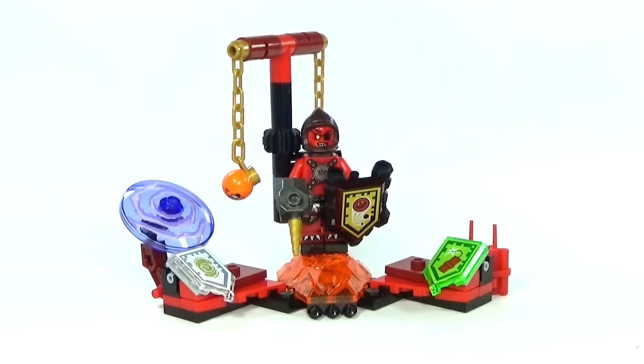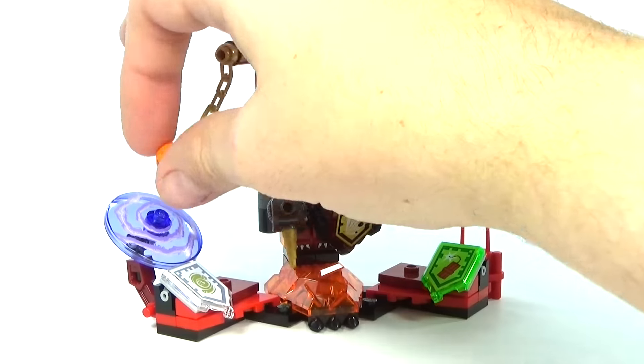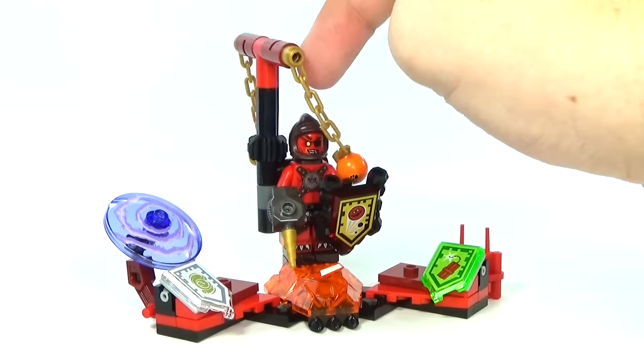I'm going to spin it around and show you guys. It does come with three new Nexo shield powers: Dino Mighty, Globlin Attack, and Spirit Vortex. I'll show you the Globlin Attack power right here — you spin this thing on his little top piece, and you can see he's got these really awesome little spinner things with printed faces on the front. On the other side, he also has a different one, which is really cool. So let's go ahead and take a look at all the Nexo shield powers.